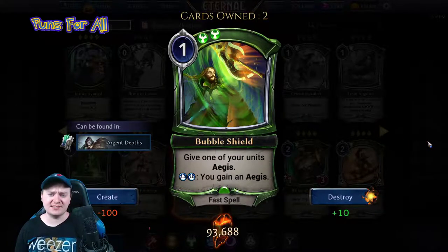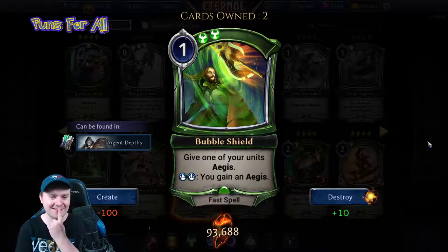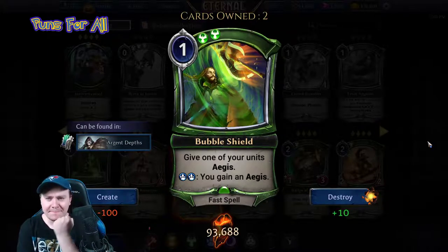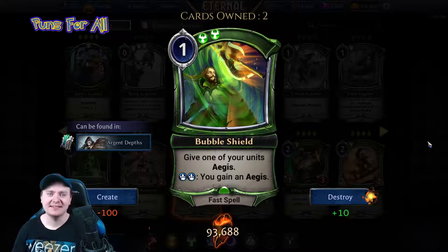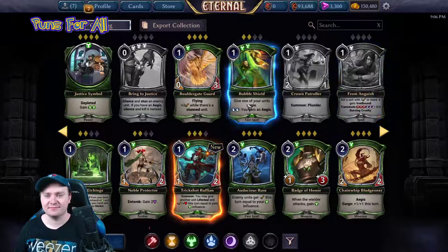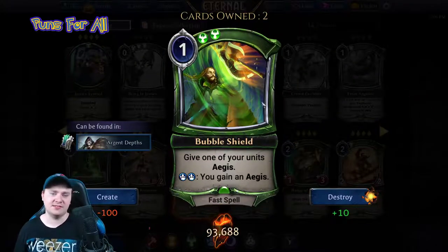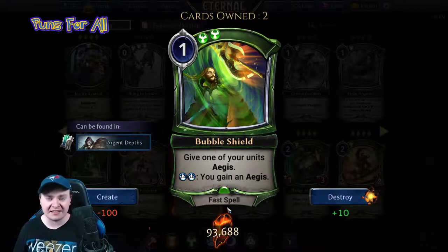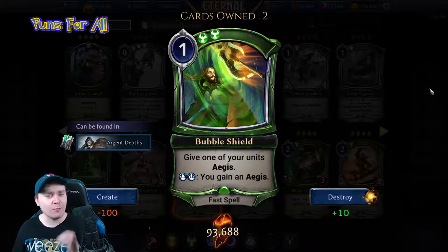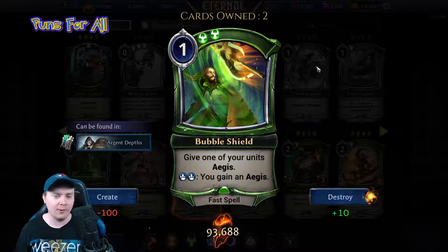Bubble Shield is a one power, double justice fast spell: give one of your units aegis, and you gain an aegis. We've already seen Bring to Justice benefits from getting a face aegis. This is a one power fast spell — aegis to negate removal, and negating removal is great. This is definitely going to see play in quite a few decks.